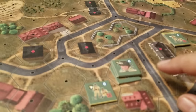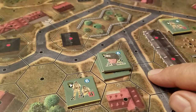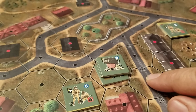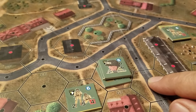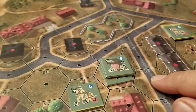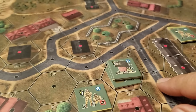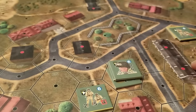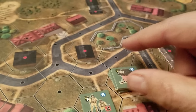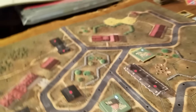Starting from hex H7 here, you can see that what we need to do based on the victory conditions is, as the German player, control four building hexes within three hexes of this hex — one, two, three, four. The Americans start out with control of all of these hexes, and that's just kind of the way it rolls.